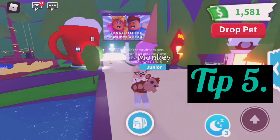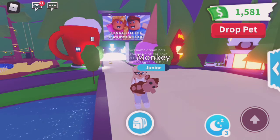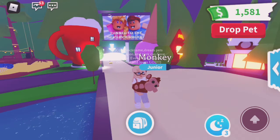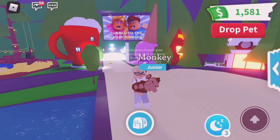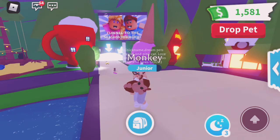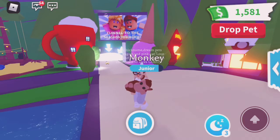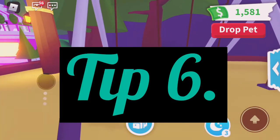Tip number five: always look at the invitations to parties because sometimes they say 'grow up your pet here' — they have a lot of pet supplies and it's a smart way to grow up your pet fast. I really suggest doing that.